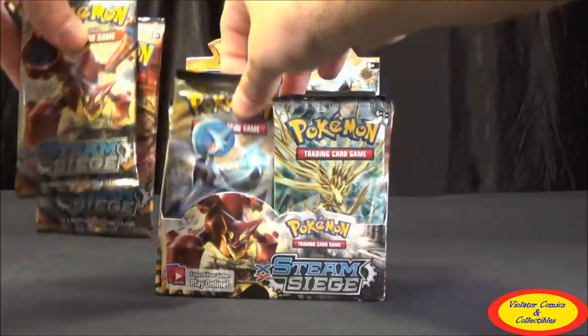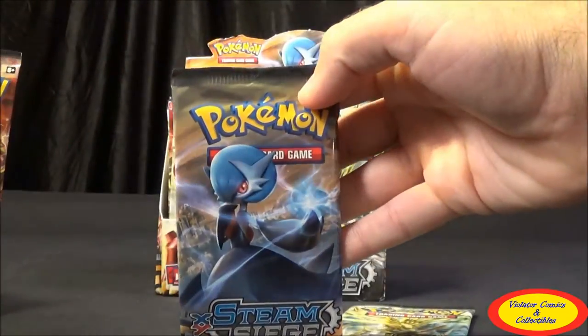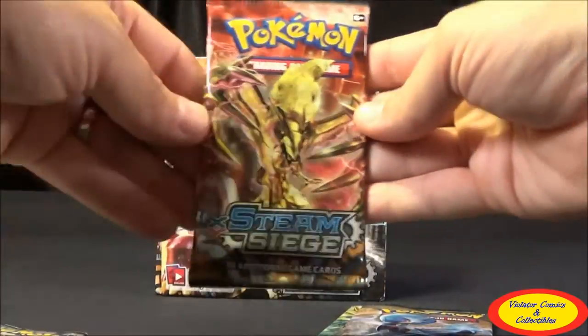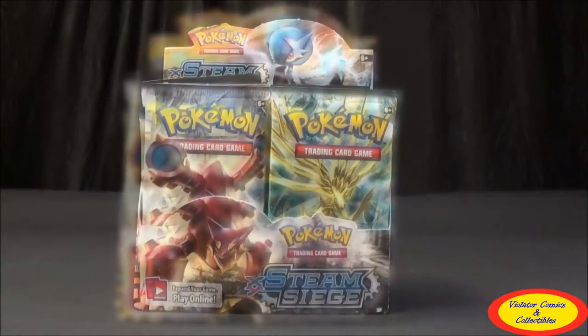As far as the booster packs, there are four different types: Xerneas Break, Mega Gardevoir EX, Volcanion — which is probably my newest and favorite Pokemon — and Evital Break. We're going to open this up and do a two-part thing: the first 18 packs for the first half, then the second 18 packs for the second half, and then a synopsis at the end of all the stuff we got.